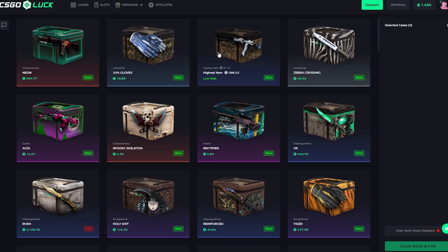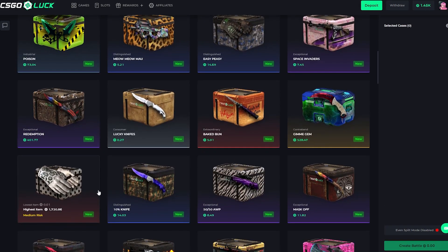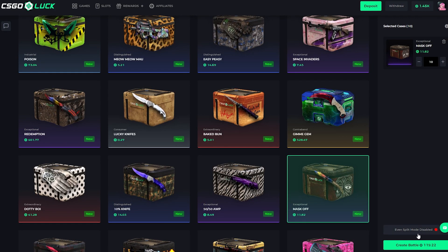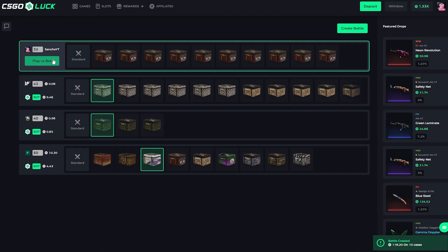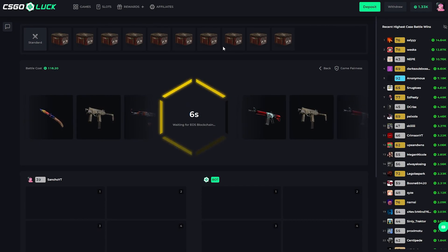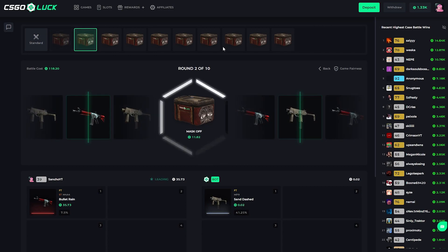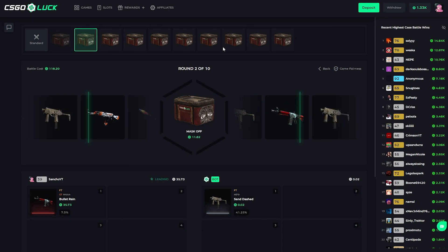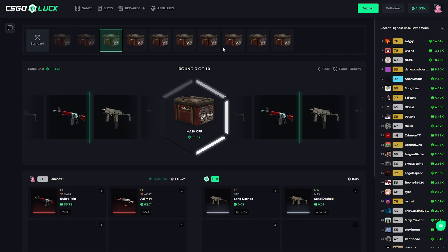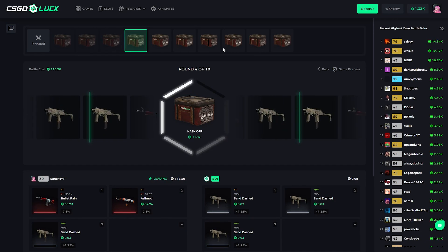I want to try out a lot of one case — I want to go for some high-risk ones. I'm going for 10 of these, trying to get a really good item that you don't usually get. Let's see what we can get. Mask Off first — got the Bullet Rain, 35, a seven-percenter. There's definitely something better. Wow, the AK as well — 2.5 percent! We're pulling some really great tickets. We've already pulled more than the battle cost.